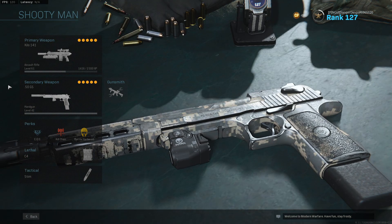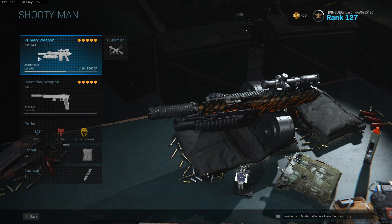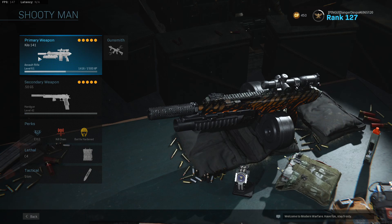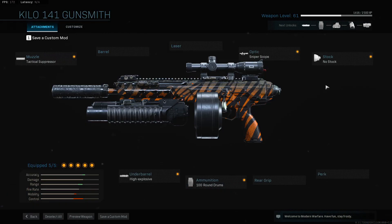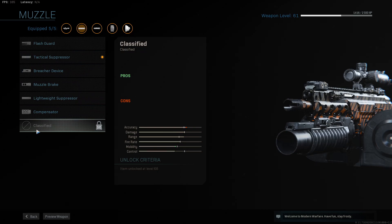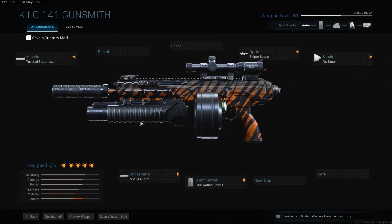We are looking at a Kilo 141 class here today and I know what you're thinking. The Kilo's an all right assault rifle — it's not great, but it's not the worst. It could always be better, but it could always be worse. This class we've got from Keanu is not very kind at all though. Today we are going to be rocking the Kilo 141 with the no stock, the drum magazine, 100 round magazines, the sniper scope, the grenade launcher underbarrel, and any suppressor. I've gone with the tactical suppressor because I don't actually have the monolithic suppressor — apparently you have to be level 68 to get that.